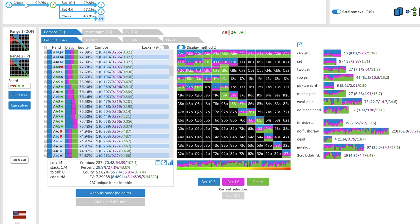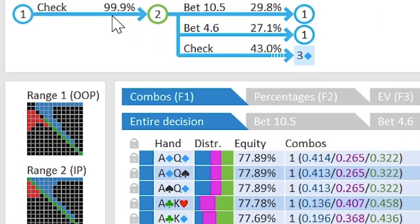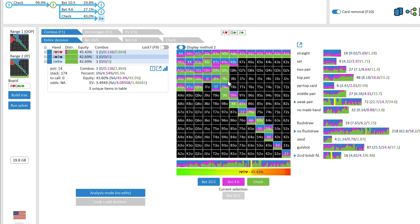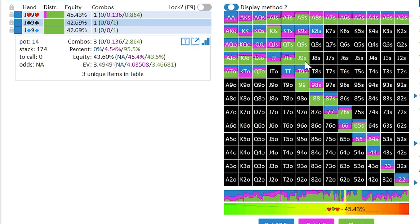First and foremost, the solver likes our opponent checking pretty much all the time — 99.9% of the time it prefers a check. Then once they check, the solver really likes checking behind about 43% of the time; the rest splits between a larger and smaller size bet. If we hover over our jack-nine of spades specifically, the solver likes it to be checked 100% of the time, which is a little different from what I decided to do.